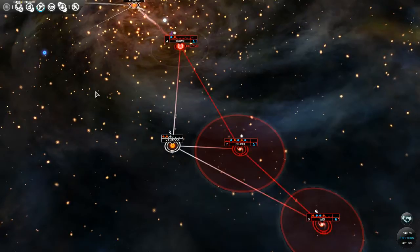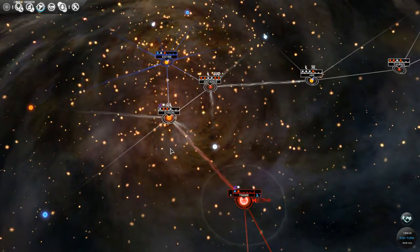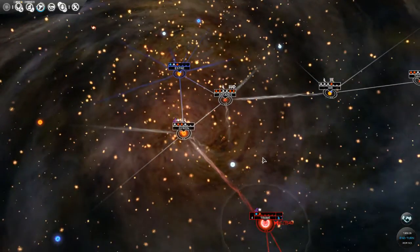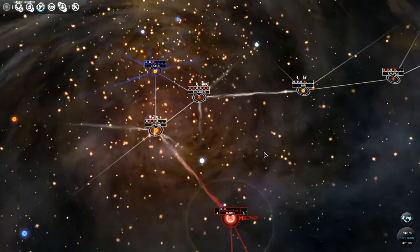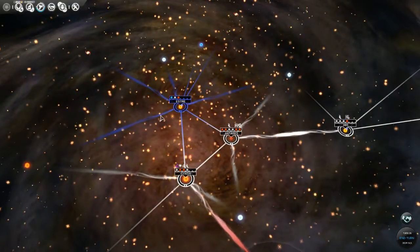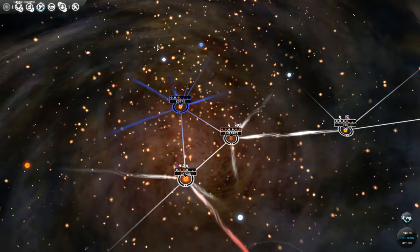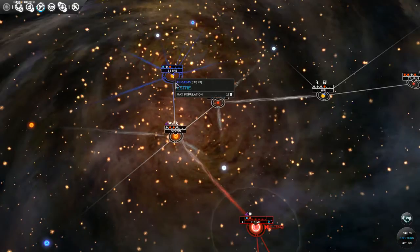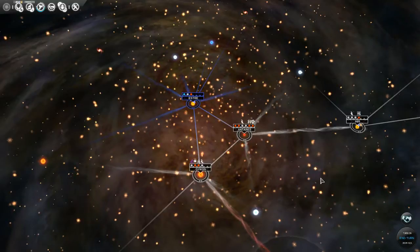Hello everyone and welcome back for part 3 of my let's play of Endless Space. In our last video we were just finishing up seeing how annoying the Pilgrims were, hassling us in neutral space. We had just finished a new design for a missile attack type ship, so we were planning on building some of those, and we were hoping we could get a diplomatic relationship going with the Pilgrims so they wouldn't keep hassling us in neutral space and we could expand a little bit more. We also wanted to scout them out to see if they're worth trying to get rid of early in the game.